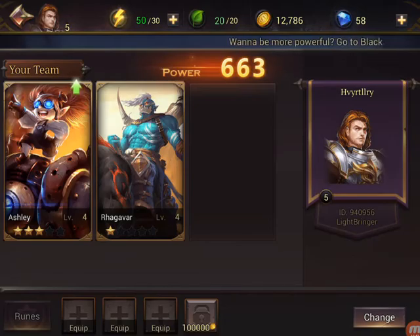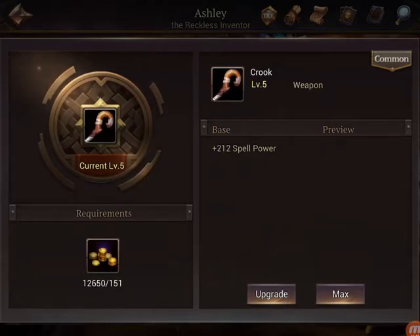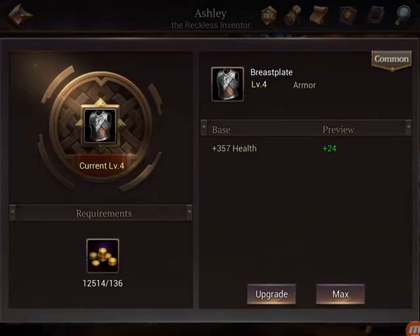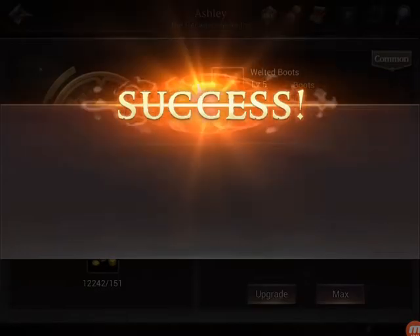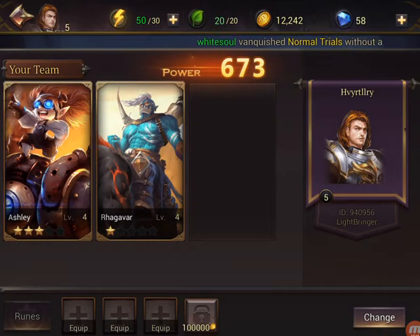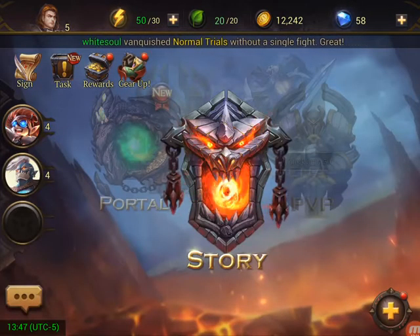We're going to see what else we can do here — let's see if we can get another hero. We're going to do the weapons again, bump everything at once.